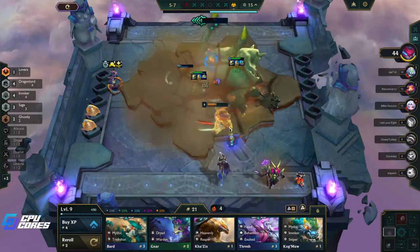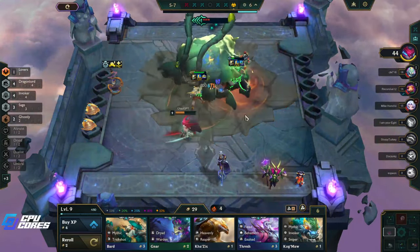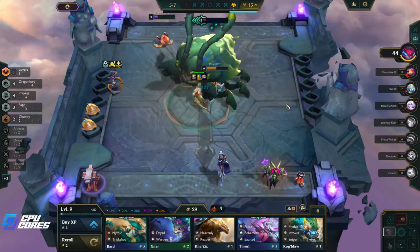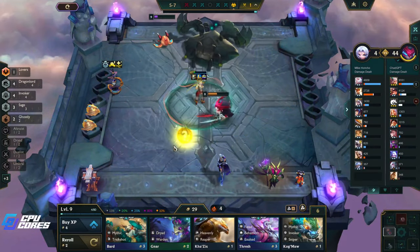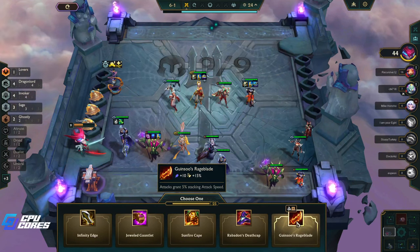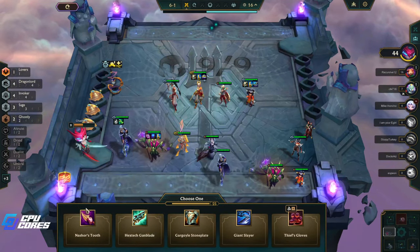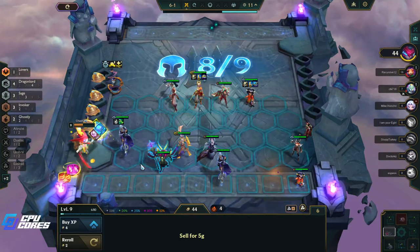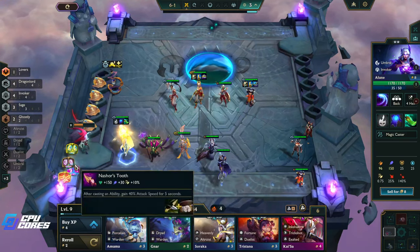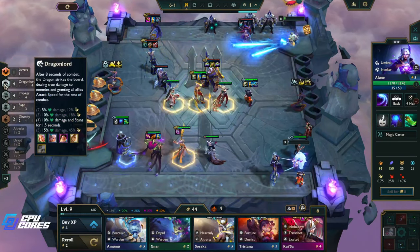We're probably going to lose some units but I don't think we lose everybody. These guys heal so much — three-star Diana is not scared about this. One guy died, these two both died — that was really close! Hey, what do we got? Guinsoo's — that's really good! Nasher's Tooth — that's also really good. Okay, let's put the Blue Buff on, and get these on her. This is our comp: four Invoker, four Dragon Lord, three Sage, two Ghostly. Ghostly might not have been the best choice but that's fine — I think we're pretty strong here.